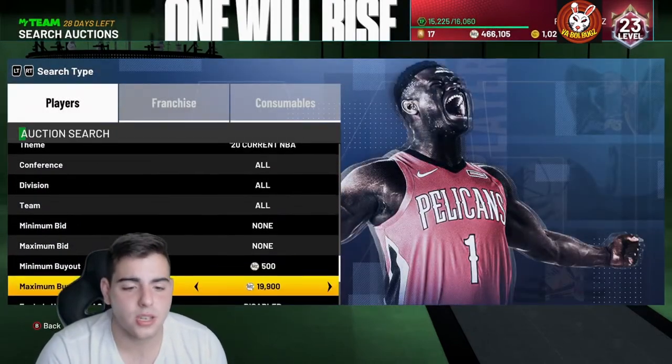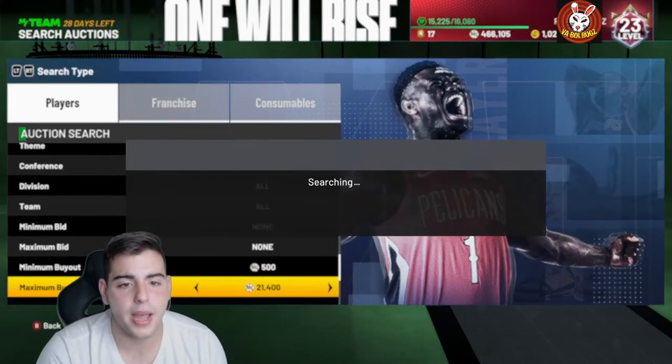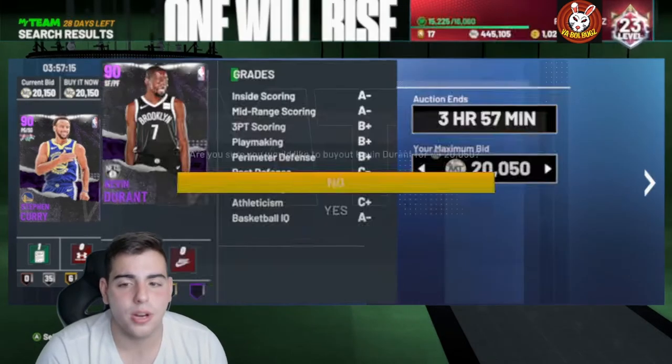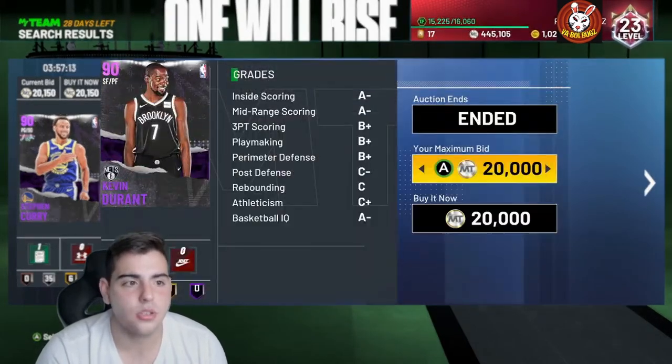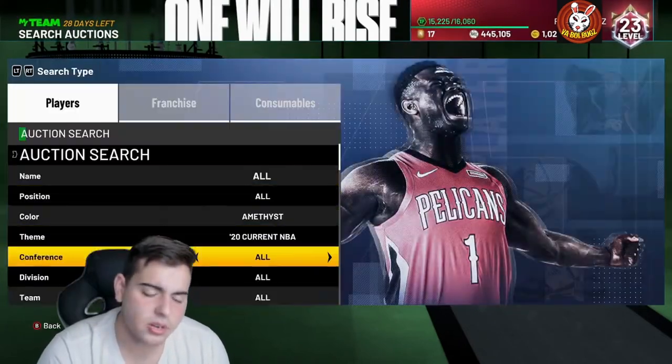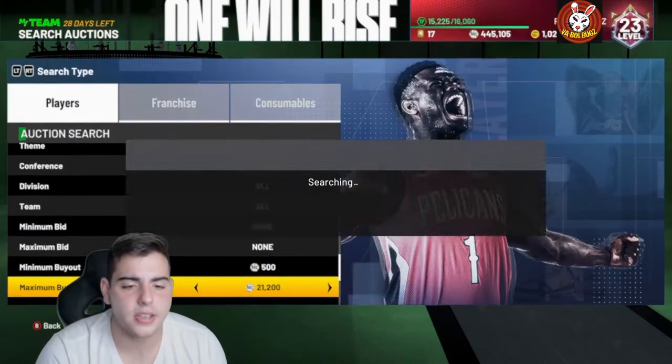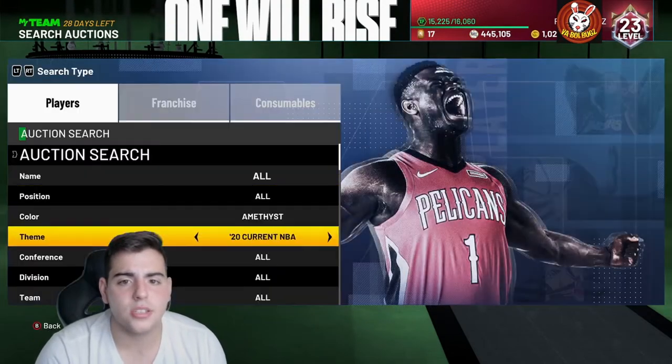So I'm going to show you what I'm investing in right now. I did drop about 180K on packs but didn't really get too much. We're pretty much just investing in Amethyst 20s right now — it's going to be your best investment. So far I got Curry, two Kawhis, and a Kevin Durant. We are trying to snipe some out.